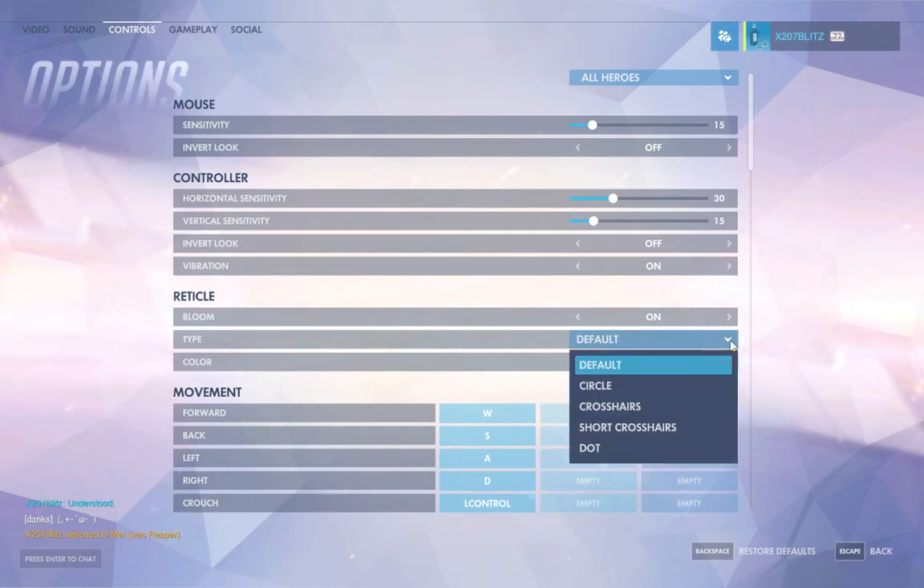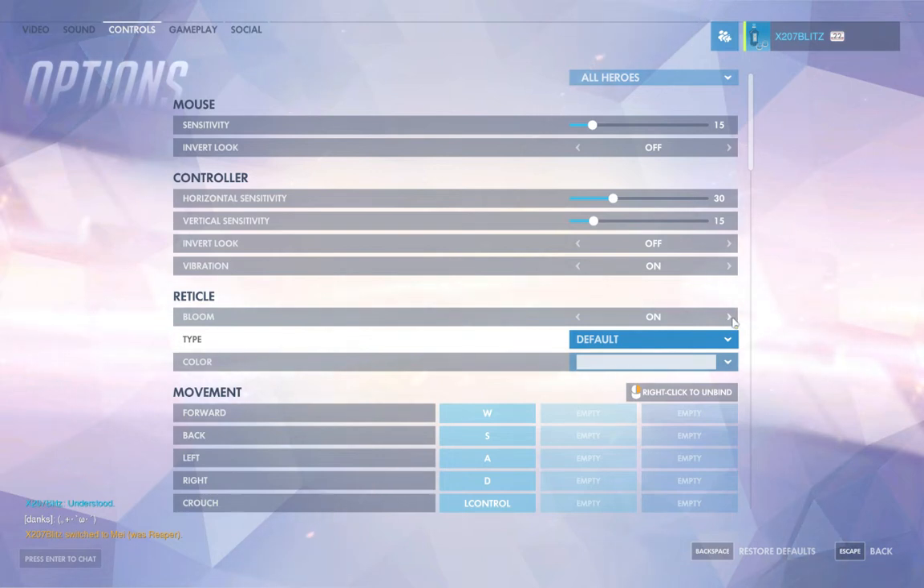There are several reticle options. There is a circle — what a lot of people see on characters like Tracer or Pharah — it's a circle with a dot in the middle. Crosshairs have the typical FPS crosshair, and short crosshairs are similar but about half the normal length. Then you have the dot option, which puts a very small minimalist dot in the center of your screen. You still get a bloom effect if you leave it on, and I encourage people to leave bloom on. For certain characters like Reaper, bloom off might be better, but I'll talk about that in a minute.